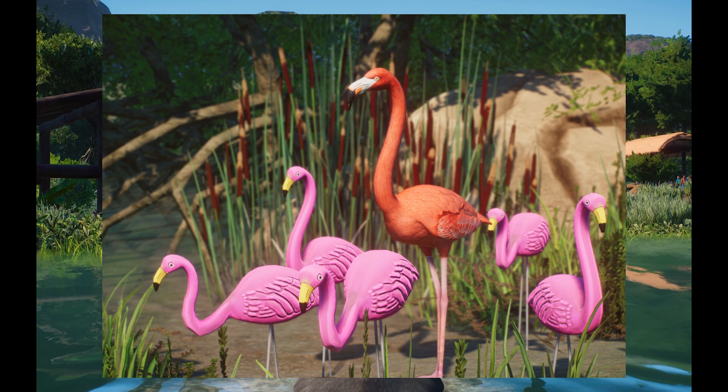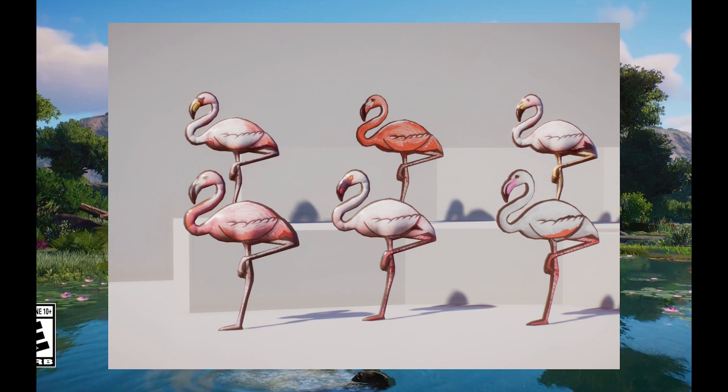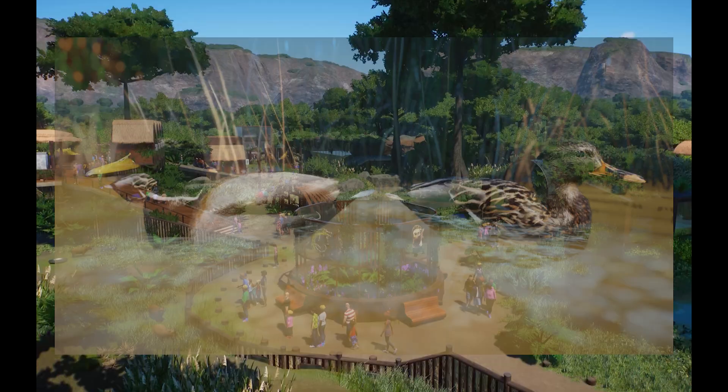I also have the American Flamingo — honestly, I'm going to throw the entire flamingo pack in here. Flamingos are such dynamic species. Jen, Nick, and I have respectively made the Lesser Flamingo and Chilean Flamingo, going a long way to represent this beautiful group of animals. The flamingo pack even includes a bunch of scenery pieces, so I highly suggest checking that out.